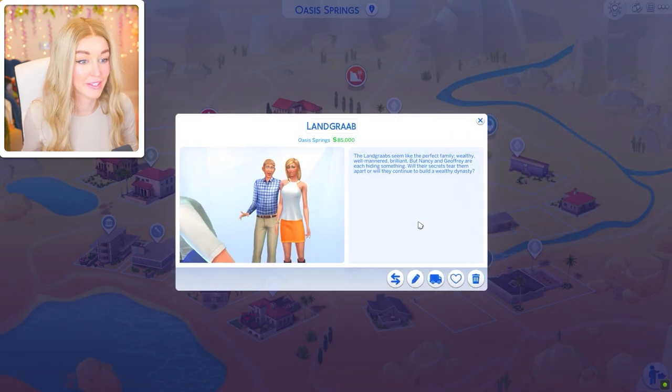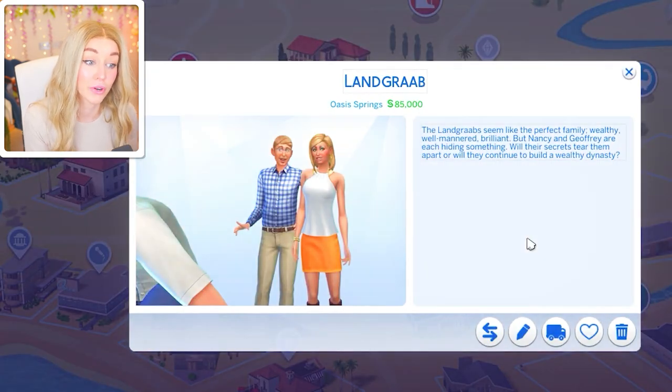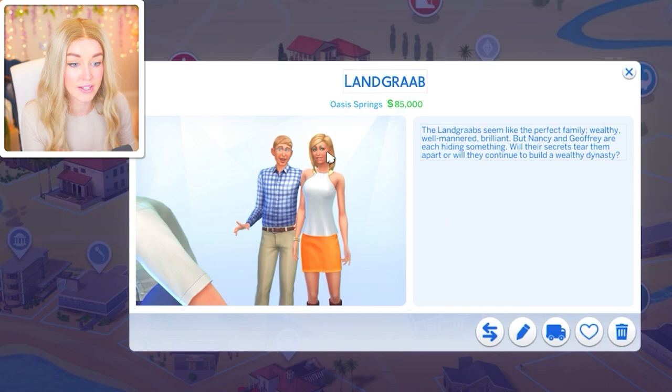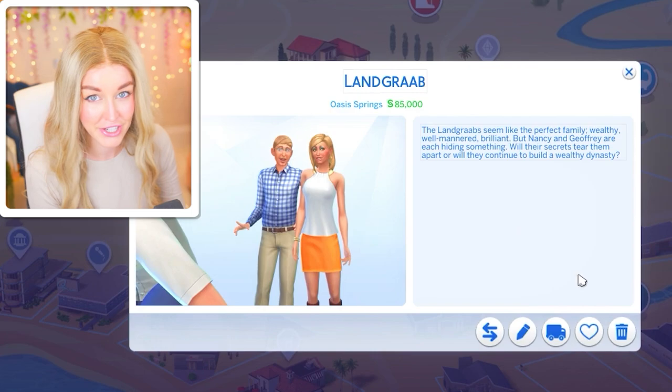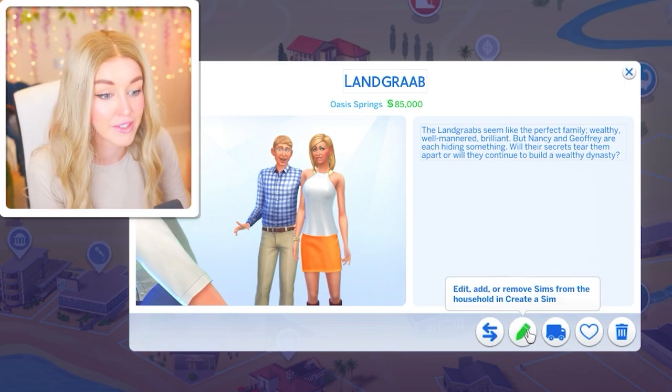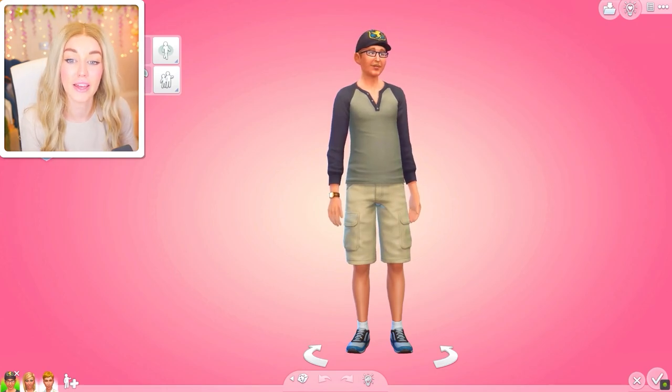So the Landgrabs: they seem like the perfect family — wealthy, well-mannered, brilliant — but Nancy and Jeffrey are each hiding something. Will their secrets tear the family apart? Nancy is in the criminal career, while Jeffrey is a secret agent. If either found out what the other does, it could lead to the family falling apart or making them more powerful than ever. Let's get into them.